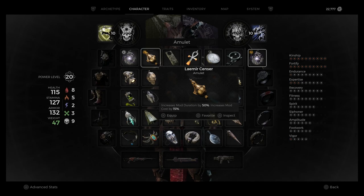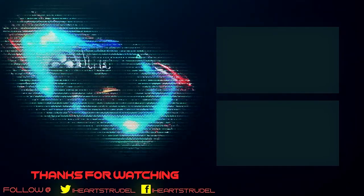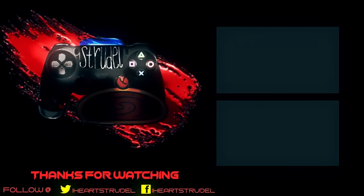The Lumiere Sensor increases mod duration by 50% but increases mod cost by 15%. For any mod build — especially something like the Nightfall — this is huge. If this video helped you, please consider dropping a like and subscribing for more content. Thank you all very much, have a great night.